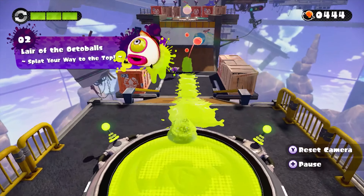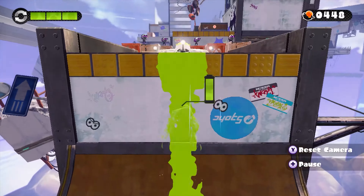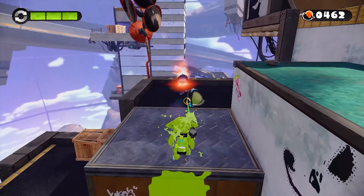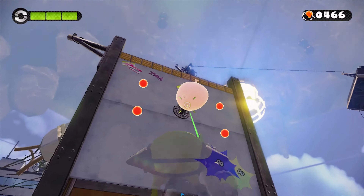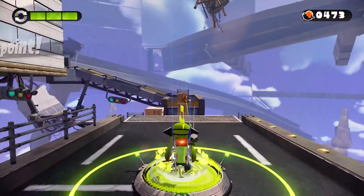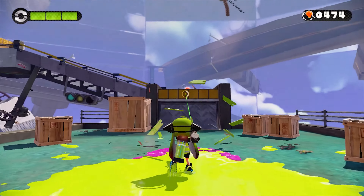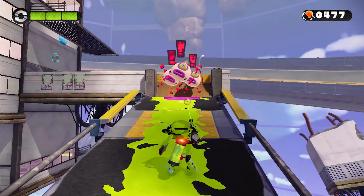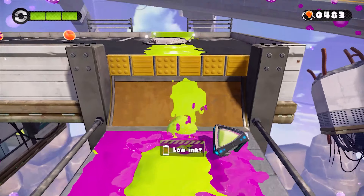It doesn't matter which amiibo you use, we're just using the green one. I'm actually considering whether I should do an episode with the girl, then an episode with the boy, then one with the squid — or just continue doing them in order so I don't have to keep scanning different amiibo. Ultimately it's only going to be roughly five episodes per amiibo, so it won't take long to get to the others.